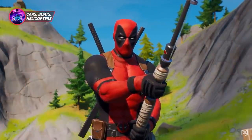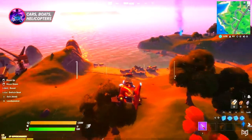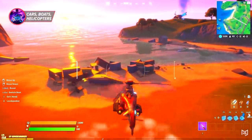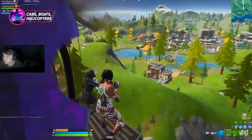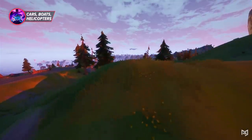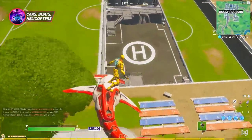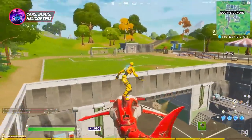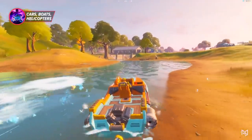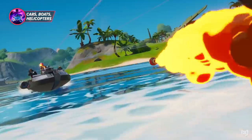Another rotational vehicle introduced in a previous season is the helicopter. In previous seasons, helicopters were only available in unrated modes, but in Season 4, as of early September, they have been added to competitive modes as well. There are currently six helicopter spawns on the map, though the spawn rate is unclear and is not 100% in competitive modes. The final rotational vehicle used in a similar way to cars is boats, which have been in the game since the start of Chapter 2 and remain consistent in Season 4.